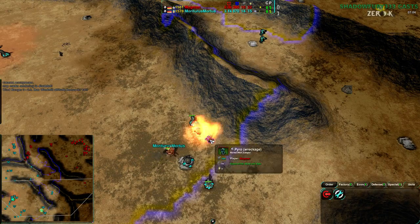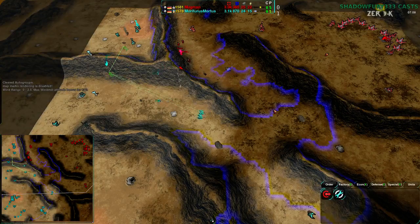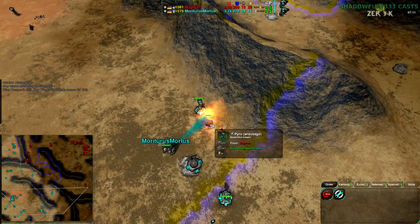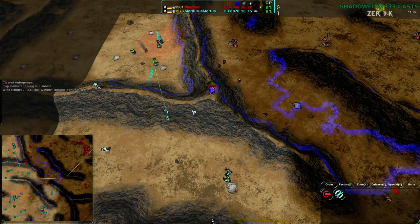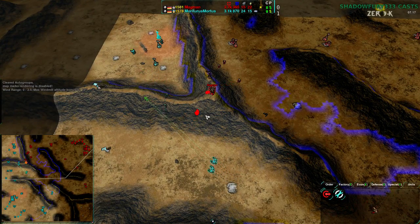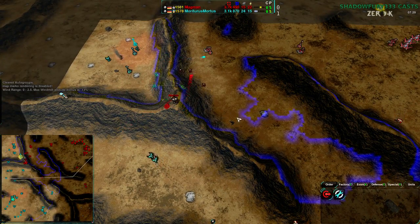That's about 176 metal right there for those two Pyros — for basically nothing, a good trade. So Magman is not fully aware of what's going on in this area, but overall well aware of what's going on in the map.